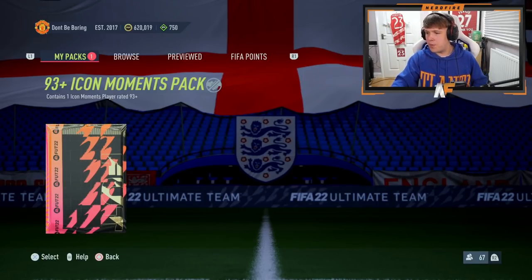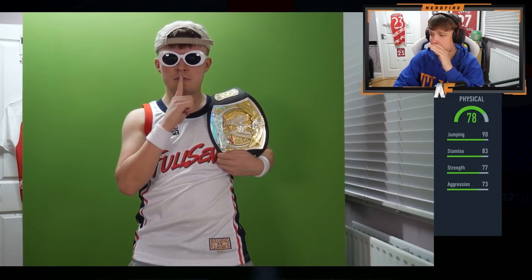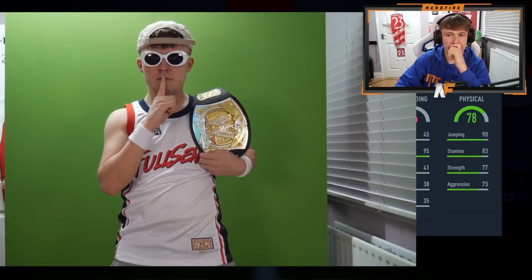It's time to open the icon pack. We put the image in the way, look away, and pray EA Sports delivers here. I am beyond nervous right now. Please just give me a good, usable icon — something I can actually use this late in the game. It is time for the stat reveal for our icon moments pack. The physicals could really start us off badly or well.